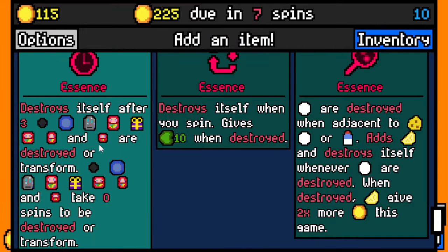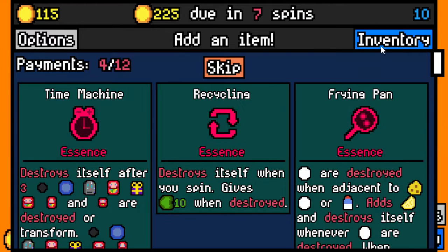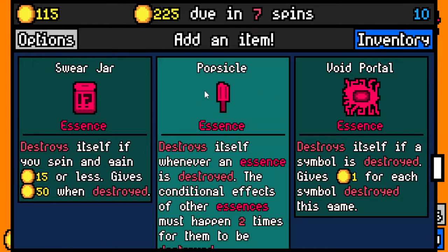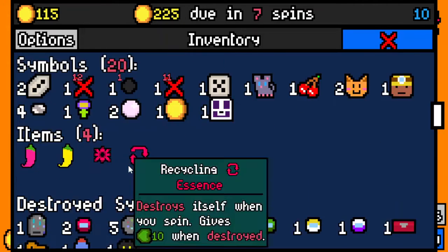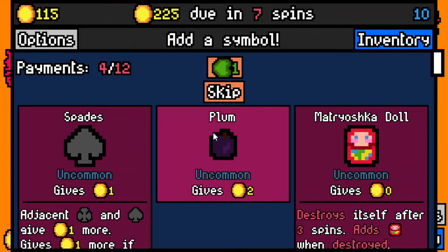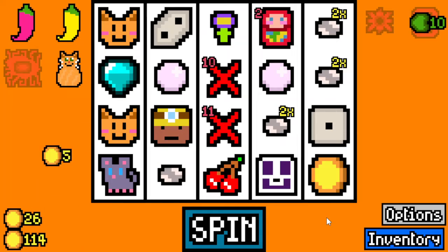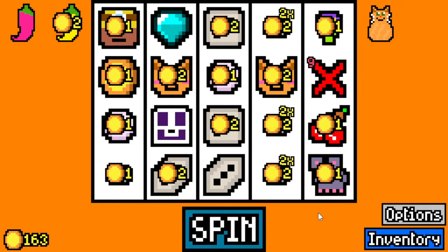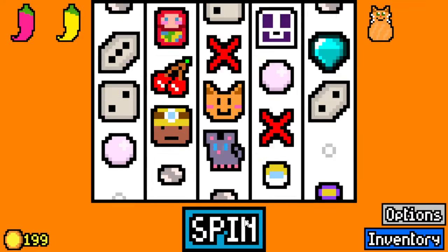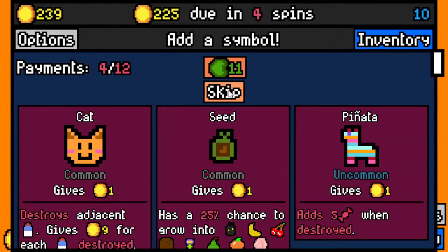Time machine destroys itself after symbols are destroyed or transformed, taking zero spins to transform. We have one left on our coal so that's kind of useless. Recycling is amazing. Popsicle - that's a new item - destroys itself if a symbol is destroyed, gives one gold for each symbol destroyed this game. We already destroyed 19 symbols, so 19 gold - yes please. I'll do Matryoshka and Pizza Cat. All of our things are gone. Shiny pebbles permanently give two times more - that's pretty OP. If we had rusty gear on a ton of rabbits and threw that all in there, a whole rabbit build - that'd be absolutely insane.